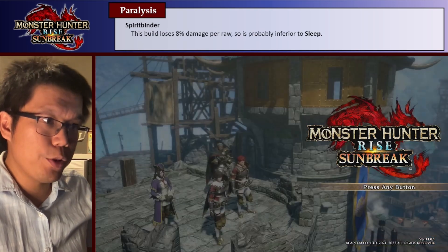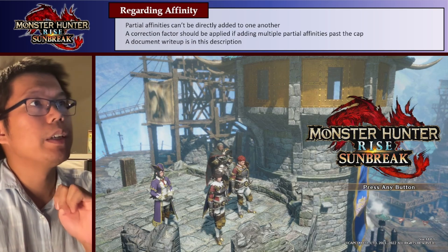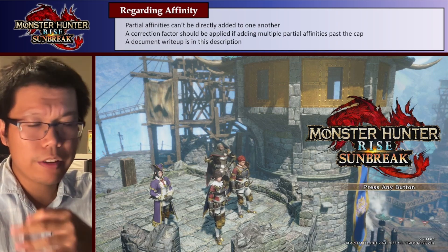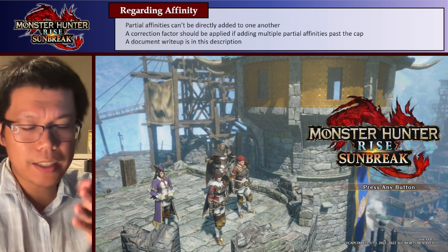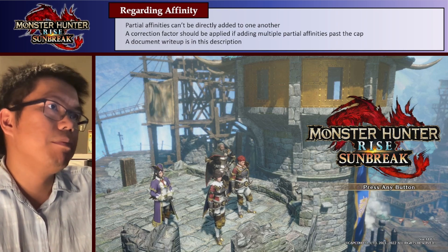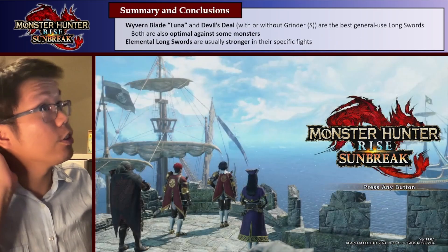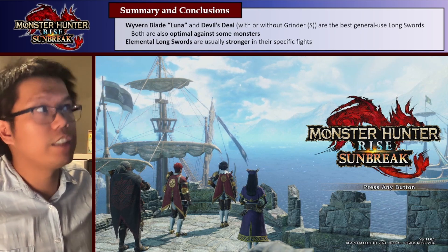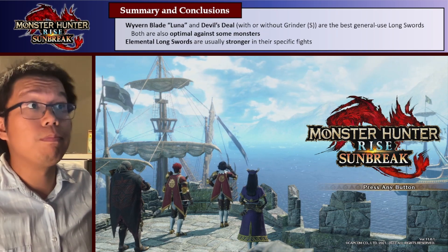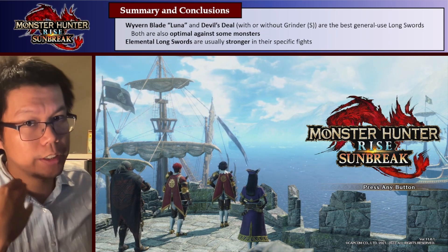With that, those should be all of our builds. One quick note: in the previous videos I showed a bunch of elemental builds. I slightly corrected some of those builds since then — I found out that some status mechanics can't simply be added to one another, there are some nuances behind it, and I did a write-up in the description. With those corrections I regenerated a lot of the sets, which you can also see in the description. So final summary conclusions: the Wyvern Blade Luna and the Devil's Steel with or without Grinder S are the best general use longswords, depending on whether you prefer Poison or Blast and whether you want to use Grinder S or not. Both are still optimal against some monsters, even though elemental longswords are usually going to be stronger in their specific fights.